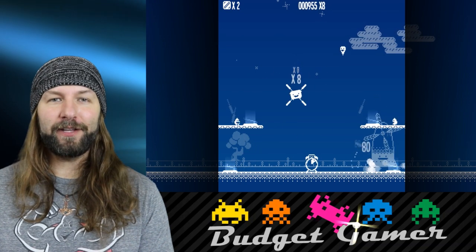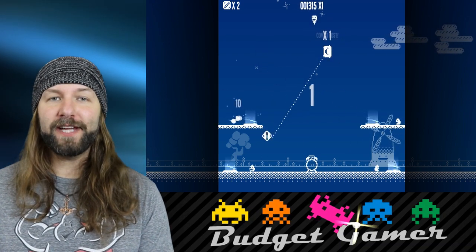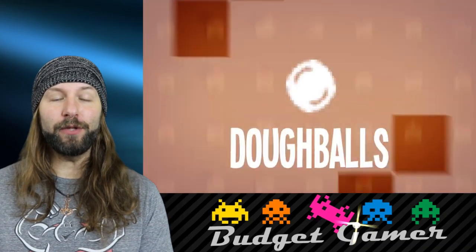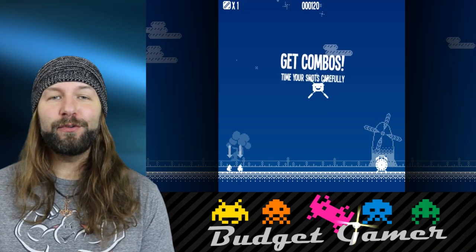Each of the 54 levels in Toast Time are timed to various degrees, meaning there is almost a survival element to this 360 shooter. But as the enemies aren't actually focused on you — they're focused on stealing the clock — your main goal is to protect it until the time runs out. There are up to 16 different types of weapons that you can unlock, all with their own unique effects, but defending this tiny timepiece is not exactly as easy as you might think.